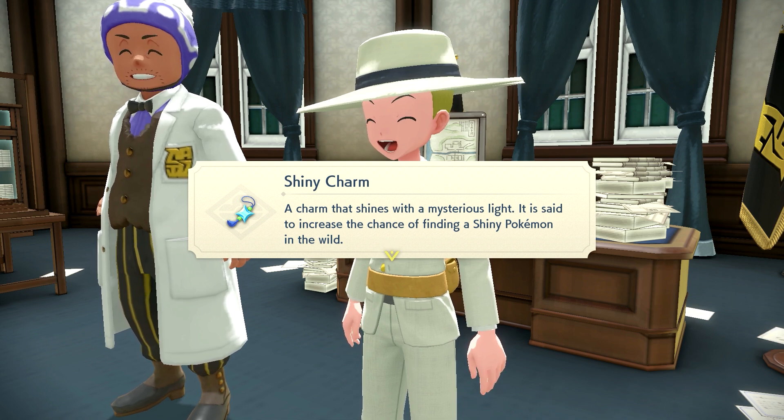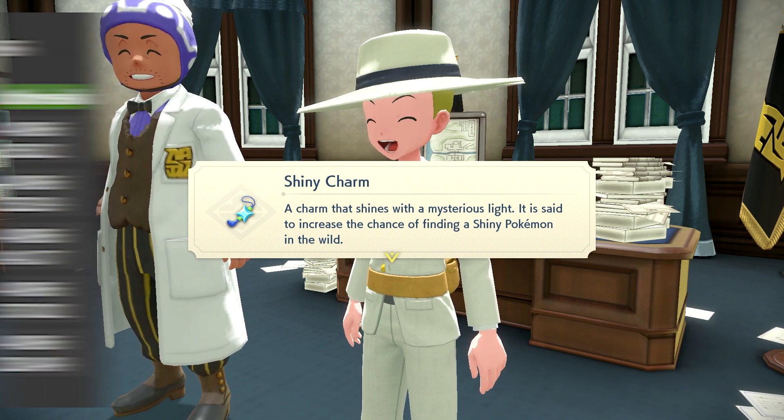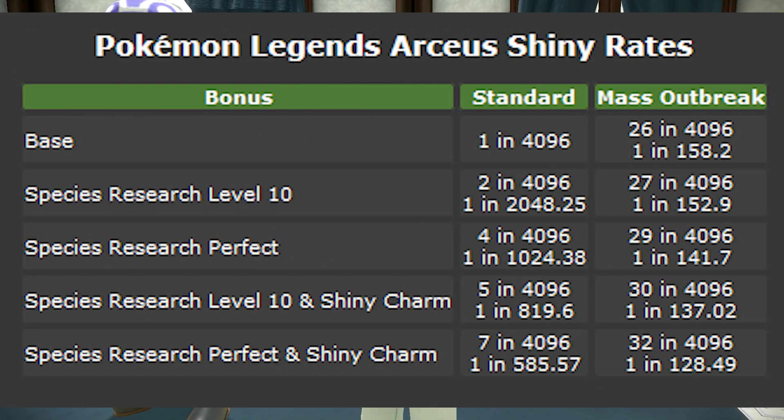The Shiny Charm is a key item that increases the odds of getting a Shiny Pokemon, which you can see the data on screen right now. Personally, if you're just going to Shiny Hunt using the Mass Outbreak method, then I wouldn't really recommend the effort.